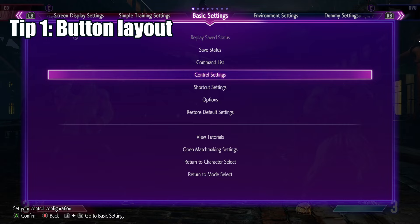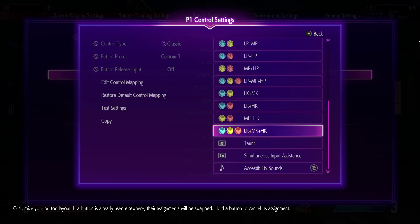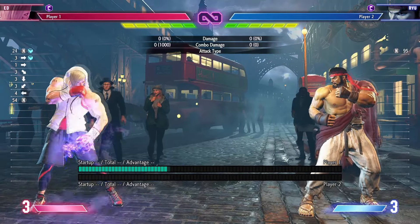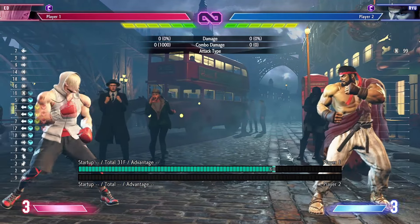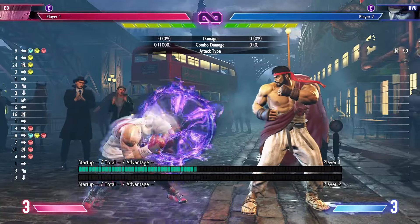If you plan on making Ed in Street Fighter 6, I suggest adding a triple kicks button to your button layout. This will help you cancel out of your charge flickers much faster and easier than double tapping forward or backwards. This works because you're holding down a kick button and then pressing a direction plus another kick will activate the command dash. It also has the benefit of always coming out.